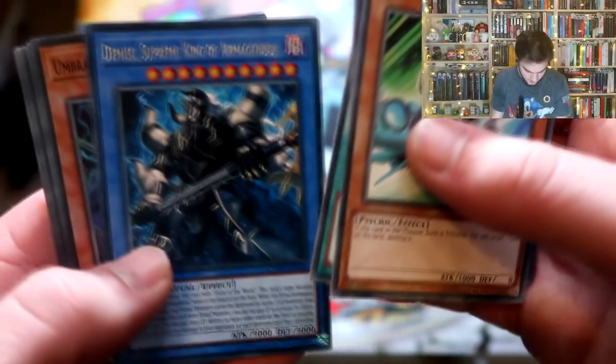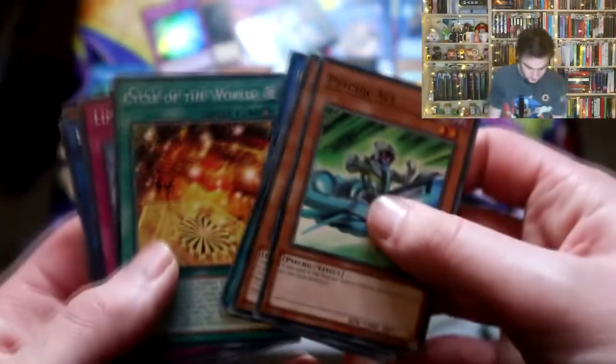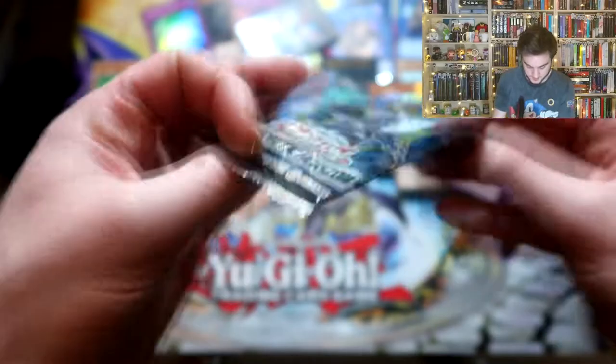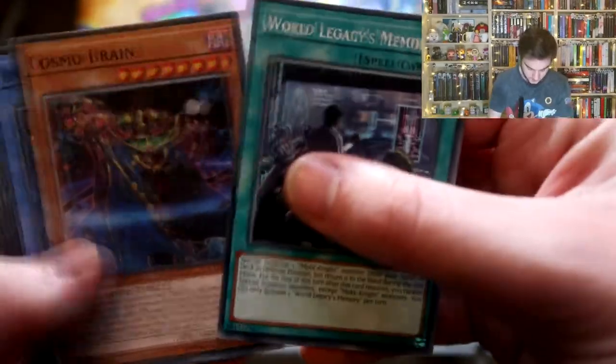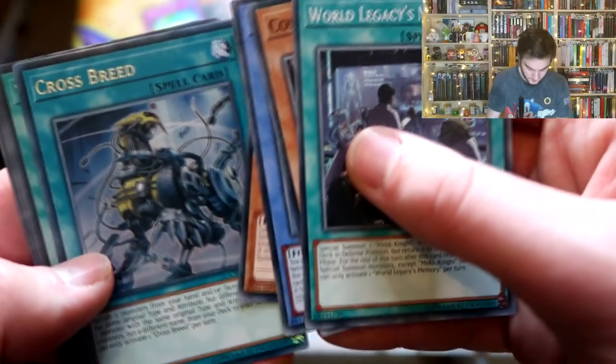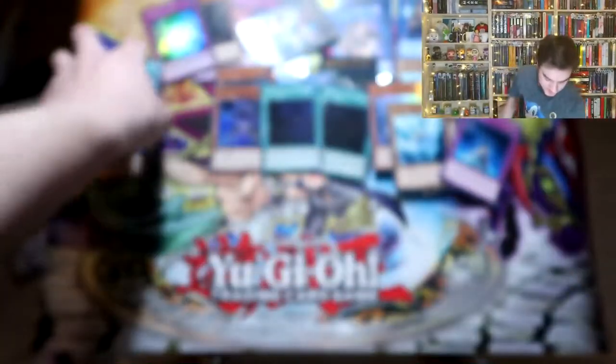Demise Supreme King and Umbra Mage the Elemental Lord. Psychic Cabaloli - psychic boy again. That was three boxes of Cybernetic Horizon. Memory Brain - what are we going to do tonight Brain? Pull the same cards over and over again - same thing we do every night Pinky.